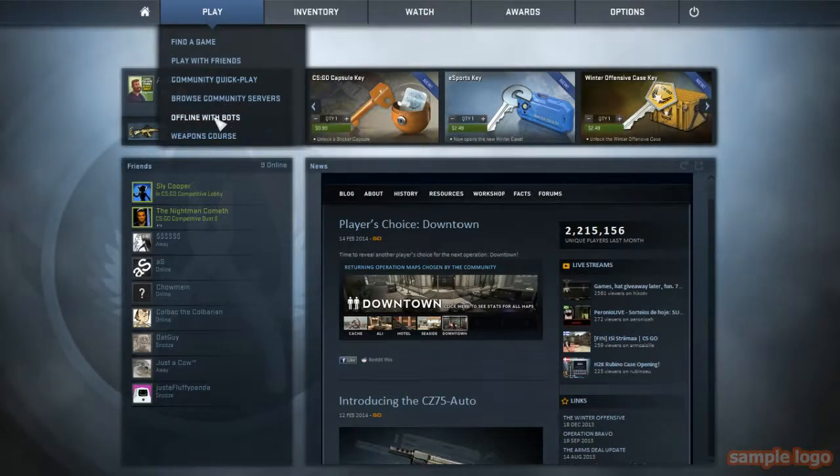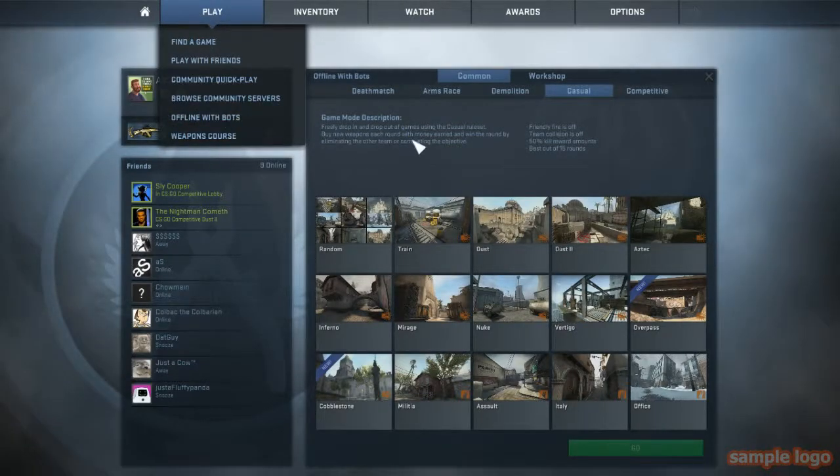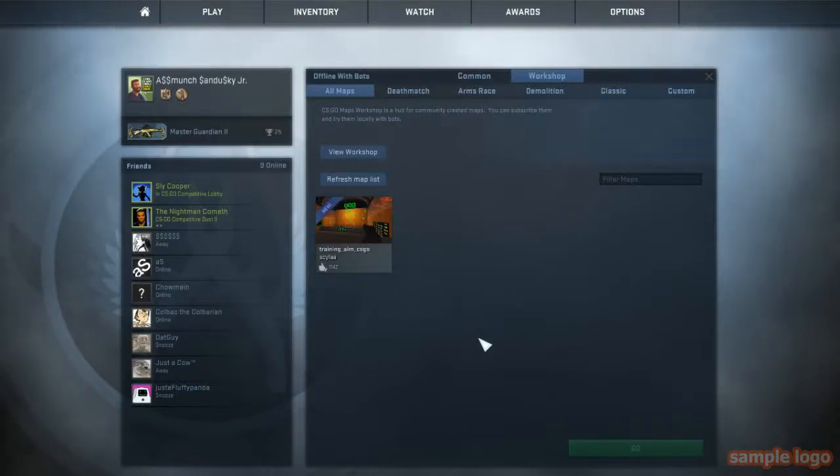Skipping past that — today I'd like to help you guys out. First, press Play, go offline with bots, go to the workshop community server, and the map you want to find is 'training_csgo'. I've had this map for a long time.